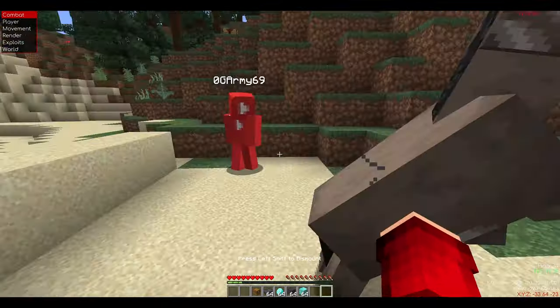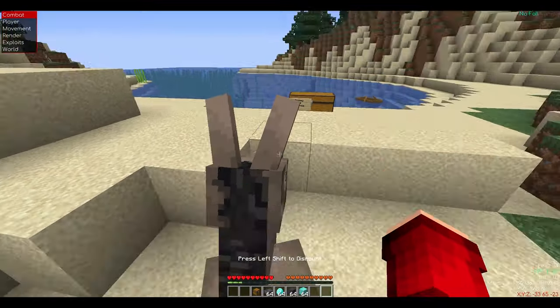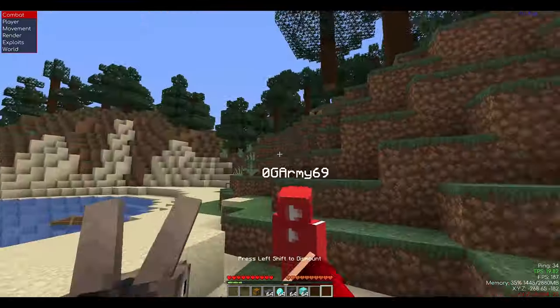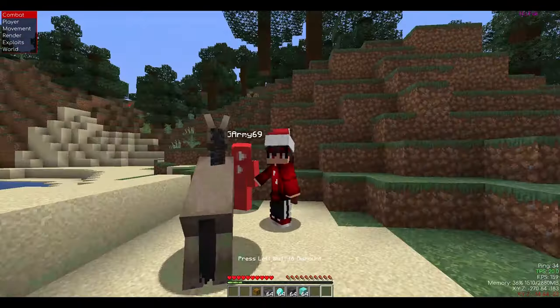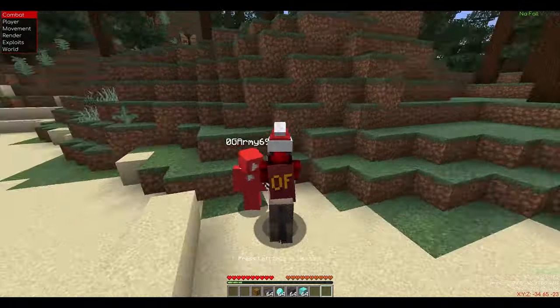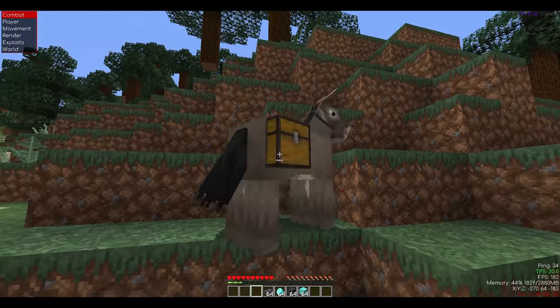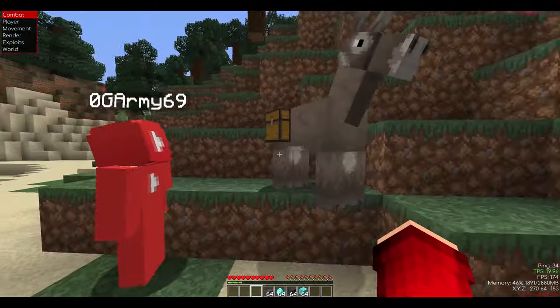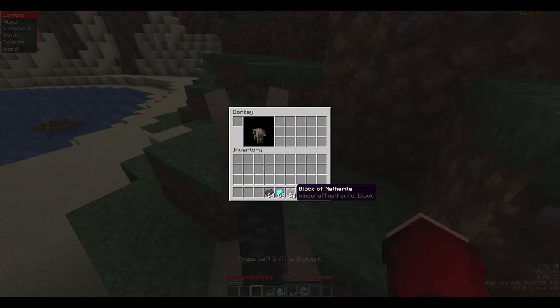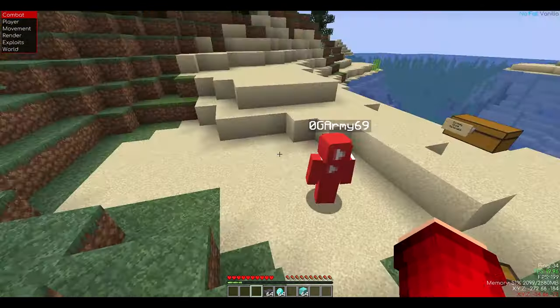You tame the donkey, which is done by constantly trying to ride it, and once you see the red hearts around it that means the donkey has been tamed. This can take a couple of tries as you guys can see on my screen. Now you right click the chest on the donkey which will put the chest on top of the donkey. Then you right click again on the donkey to get on it and move the item you want to duplicate from your inventory to the chest on the donkey.